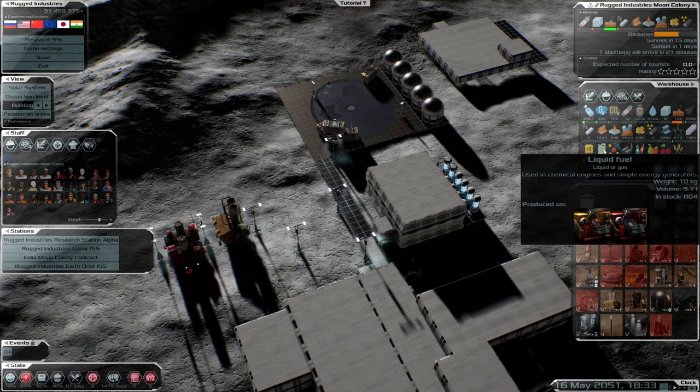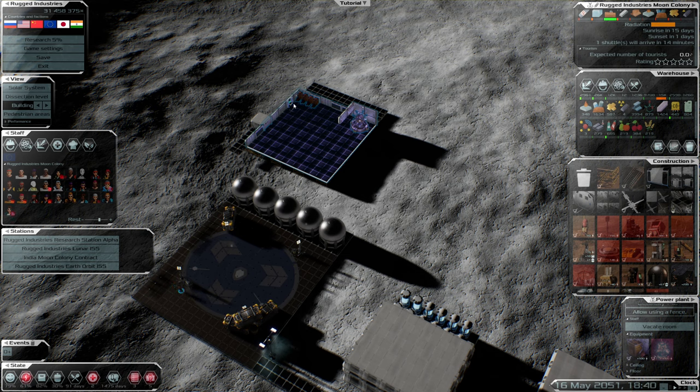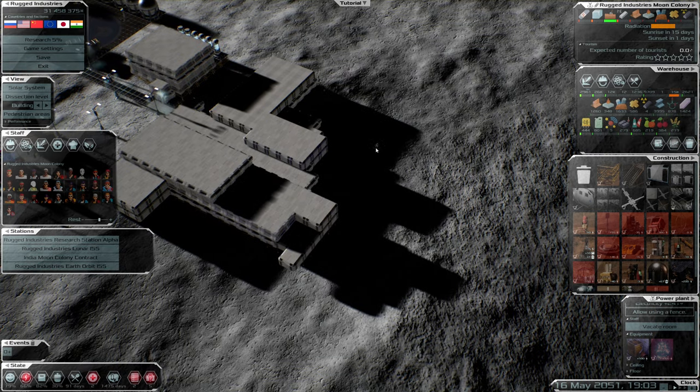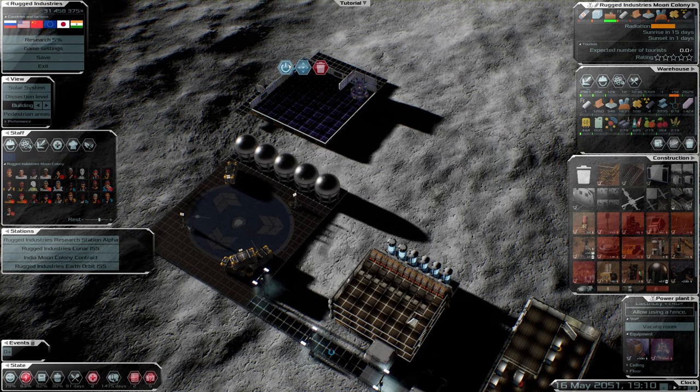We do have a little bit of liquid fuel so we're going to go ahead and turn these power plants on for a minute. There we go, that should help. I doubt it will help but there you go. How badly is that helping burning power? And a major amount — that's got no power to do anything.